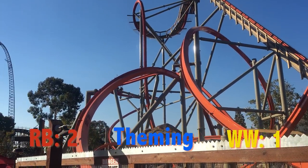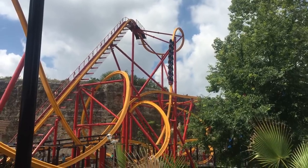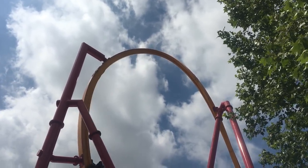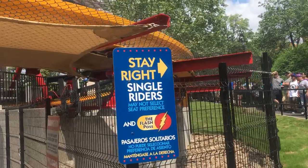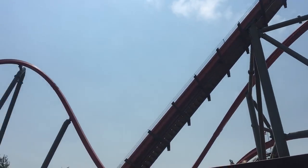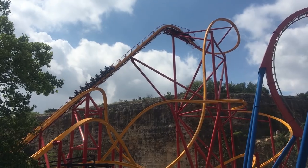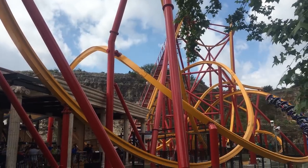Next point: color scheme. Wonder Woman Golden Lasso Coaster has yellow track with cherry red supports — a lot of people call it the 'french fry coaster' — but it does fit with the golden lasso theming. Rail Blazer has an off-orange, almost orange-and-brown mixed track with beige supports. In videos and promotional material Rail Blazer might look better, but once you see both in person, Wonder Woman Golden Lasso Coaster definitely pops more and looks prettier overall. Color scheme goes to Wonder Woman.